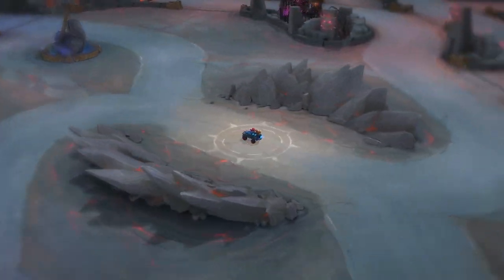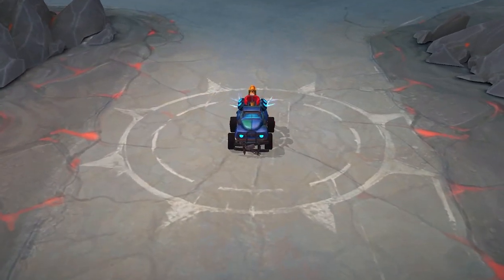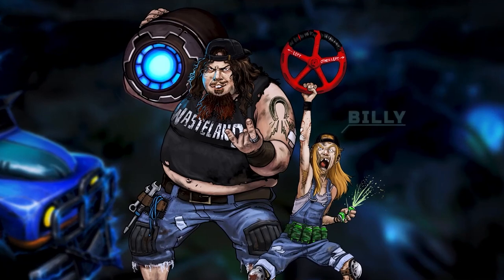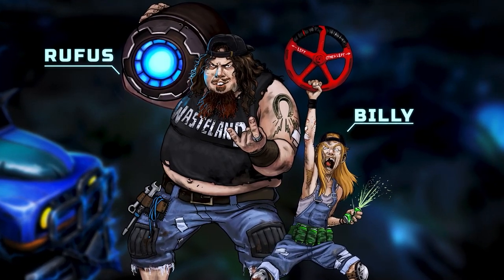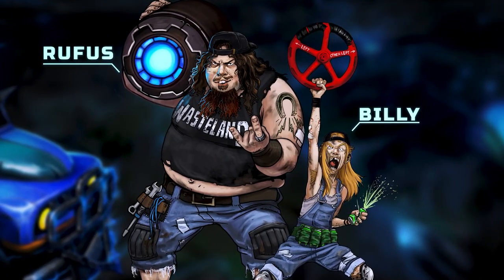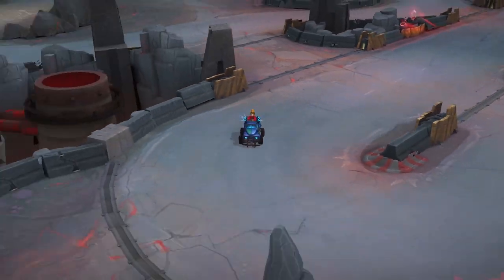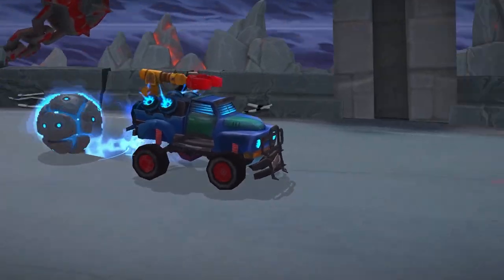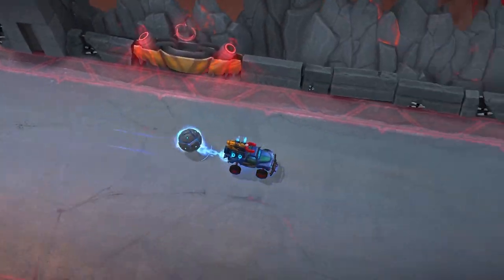The Clunker Brothers are a rolling mass of confusion. Billy is the smaller one and considered the smarter of the two. And big old Rufus is an accidental genius when it comes to machines. Their unique blend of wacky science, mechanical know-how, and good old-fashioned country engineering make them a quirky but effective interceptor.